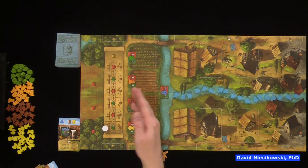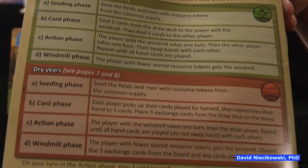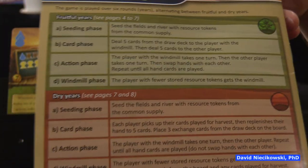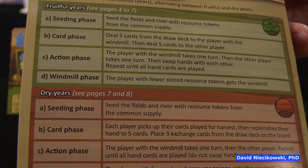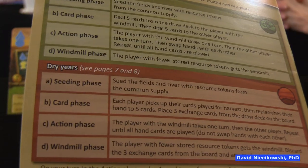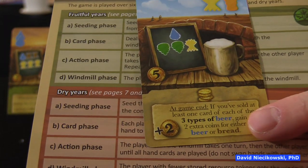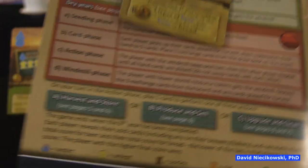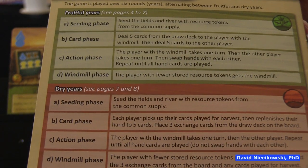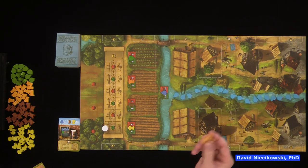You have different years — fruitful years and dry years. On the back of the rulebook there's a nice overview cheat sheet. First we seed the fields, then get five cards, then do actions: either play a card to get resources, produce beer or bread, or upgrade. When you upgrade, you remove any beer or bread you created into your score pile. Then the windmill phase — whoever has the least resources becomes the next first player.